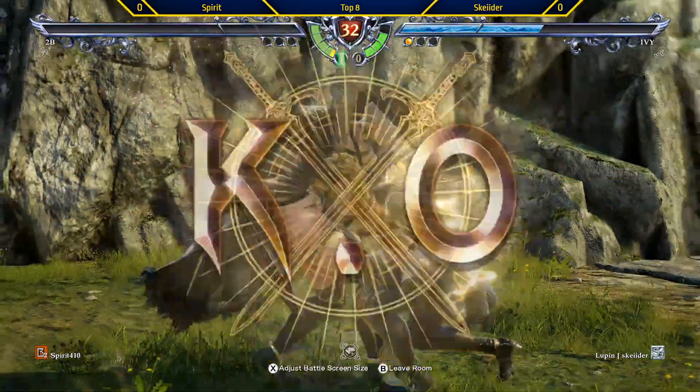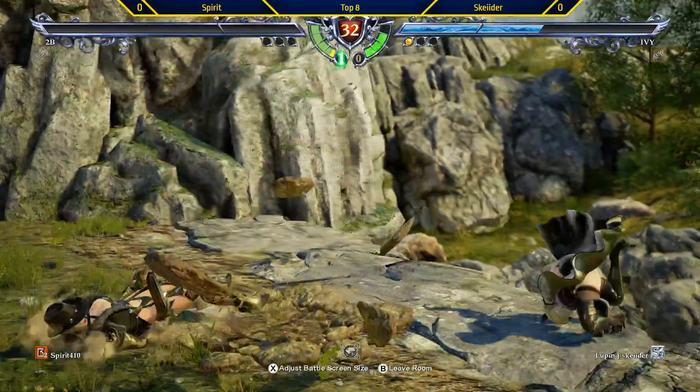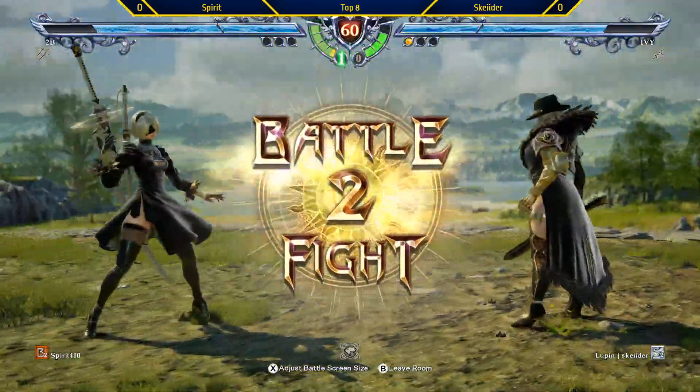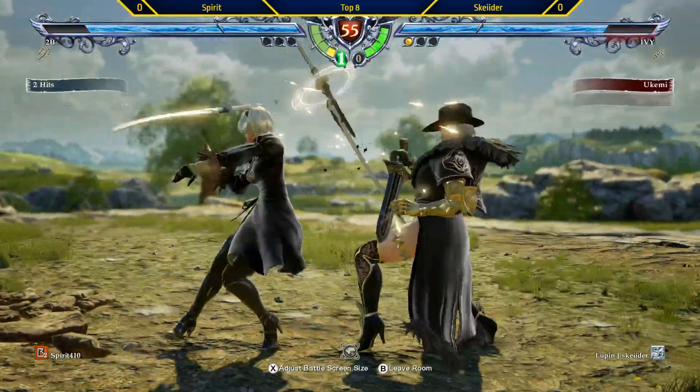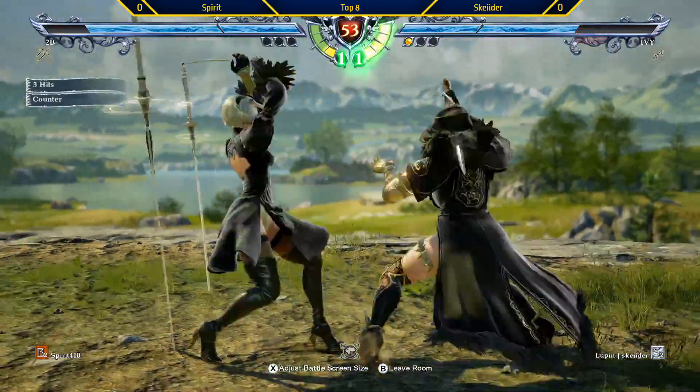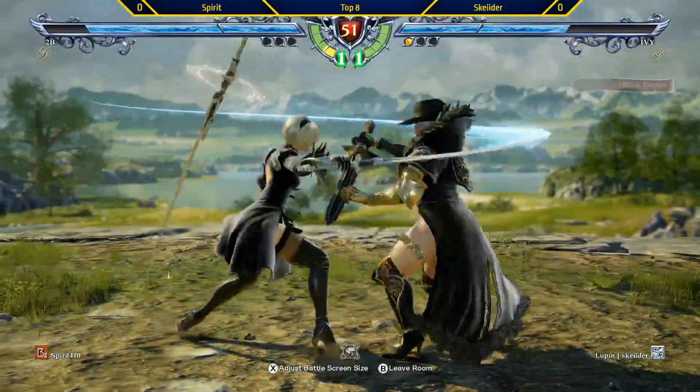Nice whiff punish from Skyder — the one with the shoulder check. Oh, whiff it. Dude, that was an ICS? You don't see that too often. Yeah, nice throw. That's minus 12, not getting the punish.